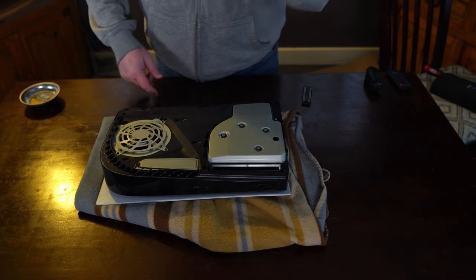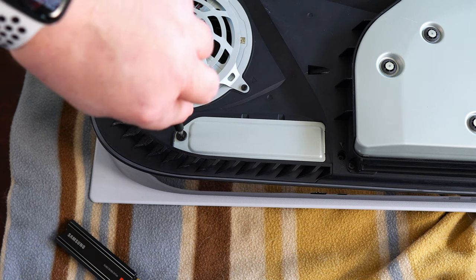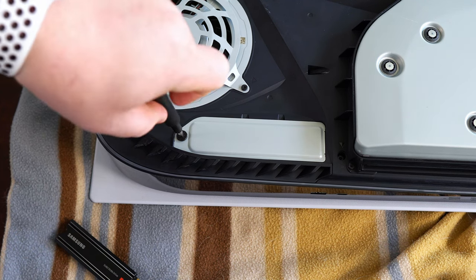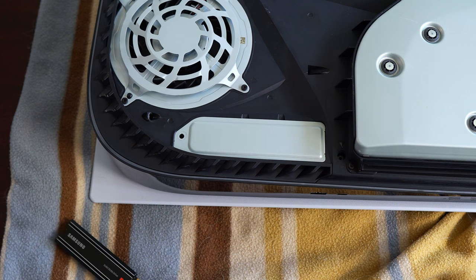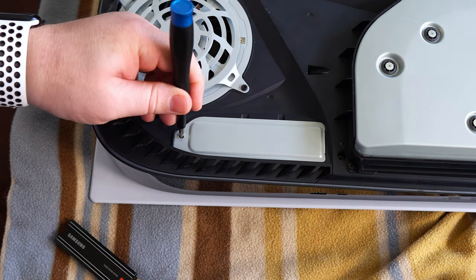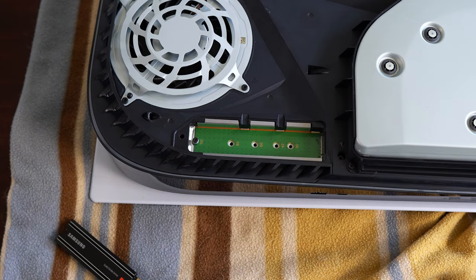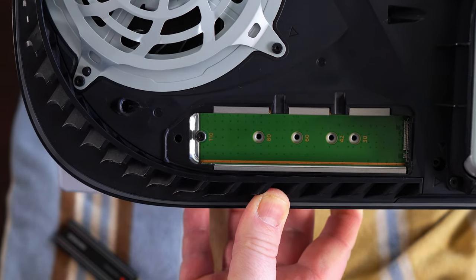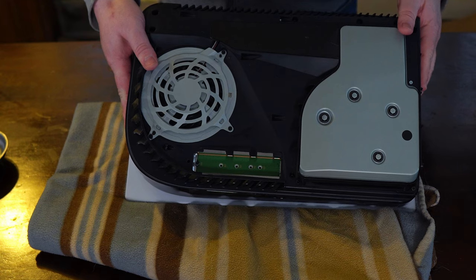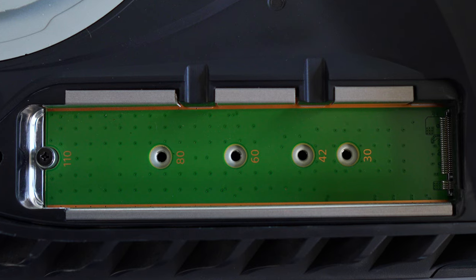...go ahead and take your screwdriver and remove the screw right here, as well as the cover. Make sure you do not drop the screw into the fan, as that could prove disastrous. Unscrew it, then you can do the rest with your fingers — it's pretty long. If you have a magnetized bowl, I highly recommend that. The cover should just pop off. Inside, you'll see a small screw with a spacer or standoff, and the slot for your M.2 drive. You'll also see markings for the various lengths of M.2 drives the PS5 supports.